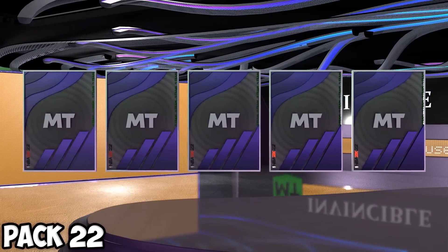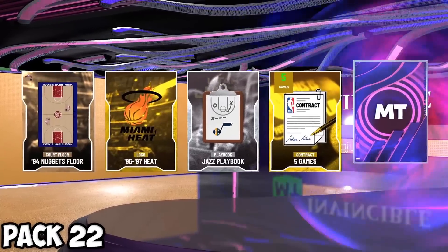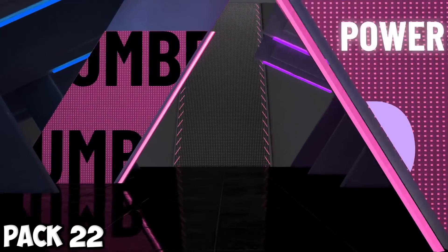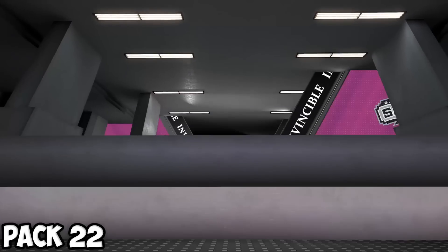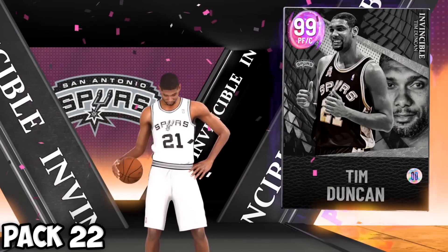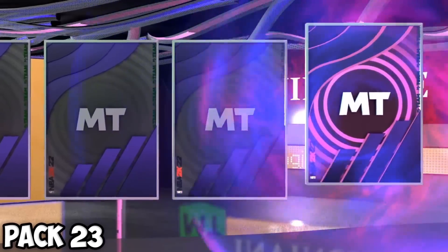Potentially the last pack on this account before we head to 2K23 — we end on the right foot with a dark matter invincible. Western power forward — be somebody good. This is definitely going to be Tim Duncan. I actually don't even know if he has a good card on 2K23, but if he does, welcome to the team Timmy D.